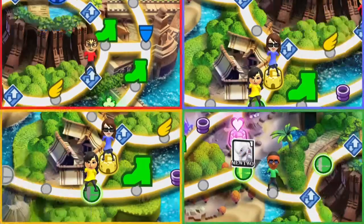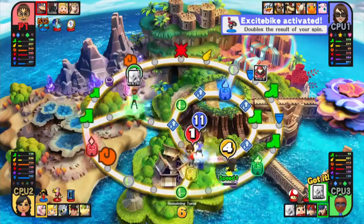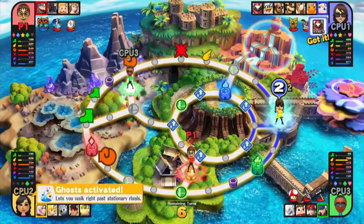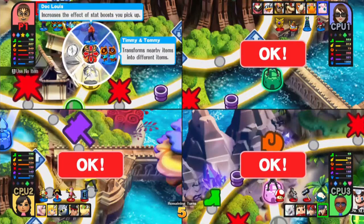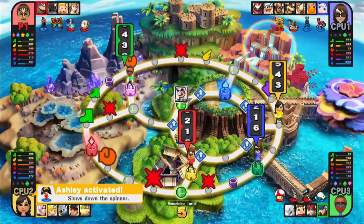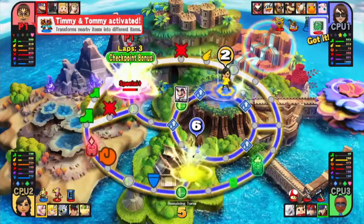I'll use the Snorlax. That was very, very productive on the part of Eclipse. I'll go with Timmy and Tommy. Getting these big, big numbers here. There we go, we got it.